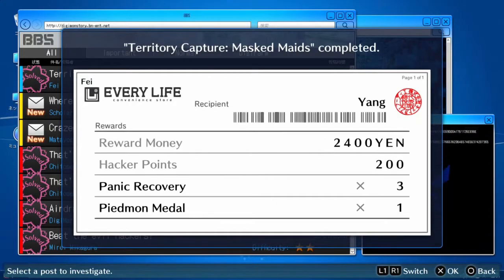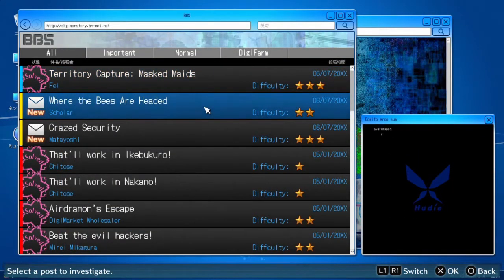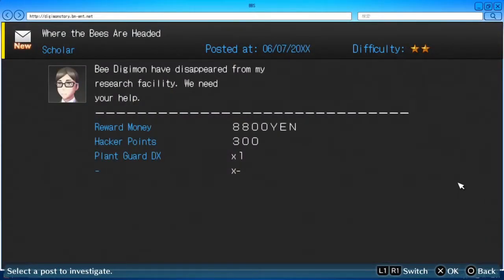Alright, today we're turning in: 2400 money, 300 hacker points, 3 Paddock Recovery, and a Pied Mod Metal.